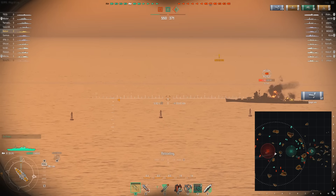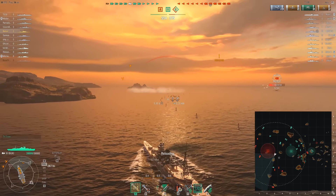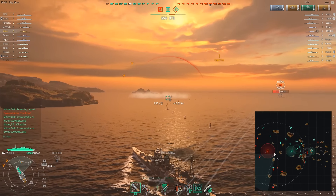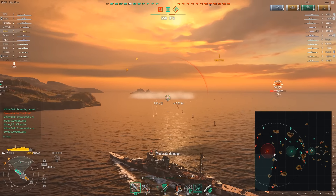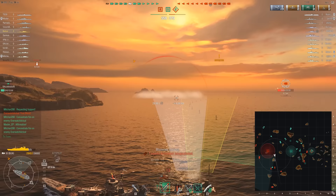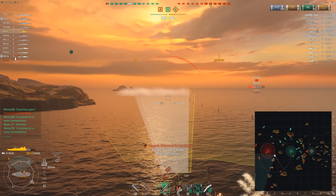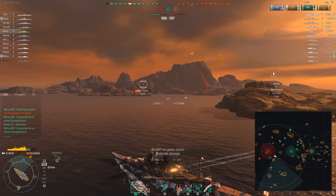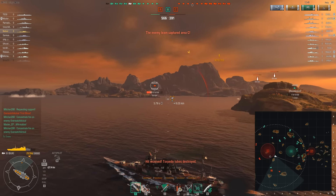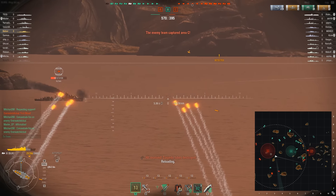I want to get the back guns involved. There's an enemy destroyer over here — interesting. I'm going to stick with HE as long as enemy destroyers are showing themselves. He's benefiting from friendly scouting. I'm going to send my torpedoes toward the smoke, but I only had access to one. The enemy Mogami incapacitates and finally destroys the other torpedo tube on the starboard side of my ship.